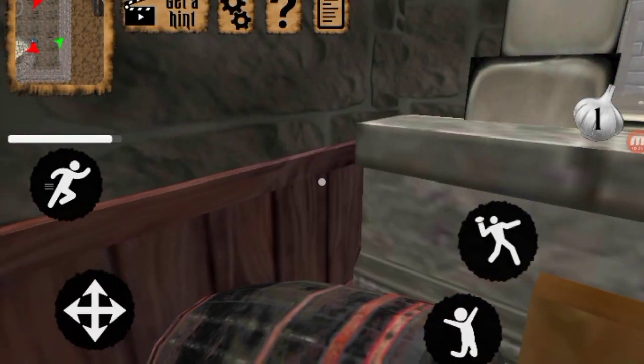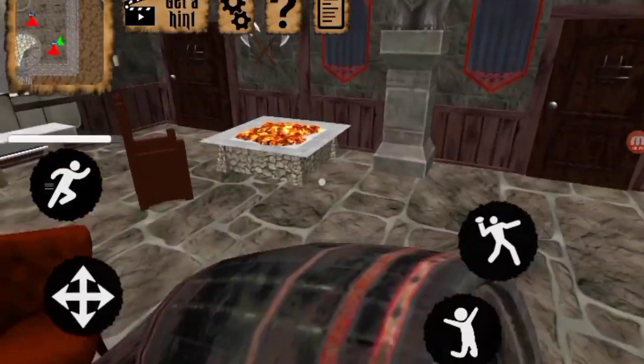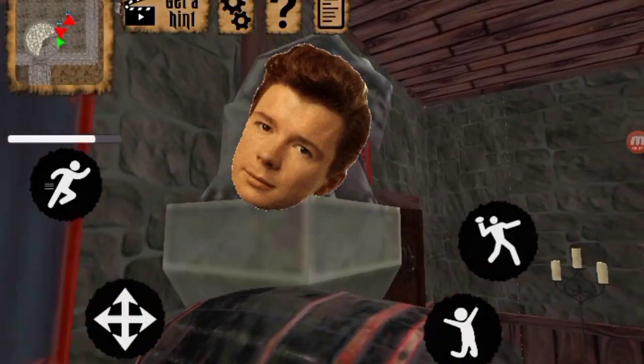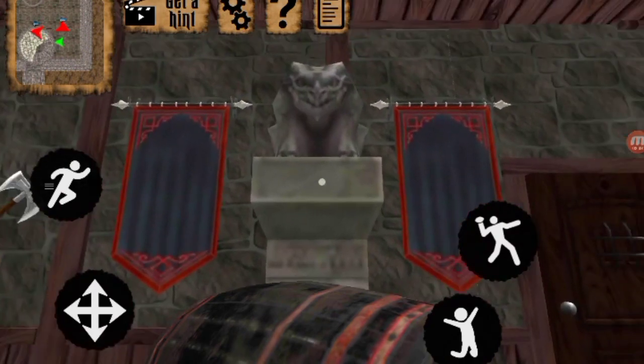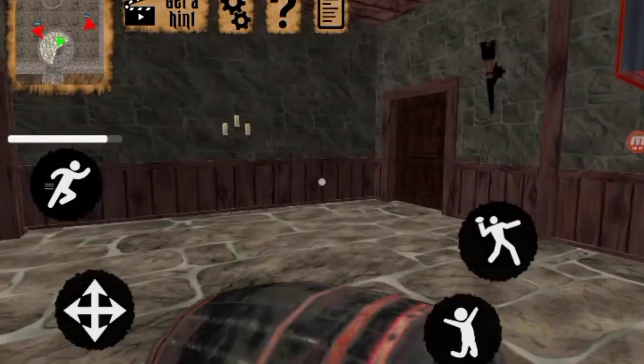There's axes here. More axes. Actually, these statues are in Xeno Neighbor Escape too. What? I think. So they copied a lot of things from this one as well.